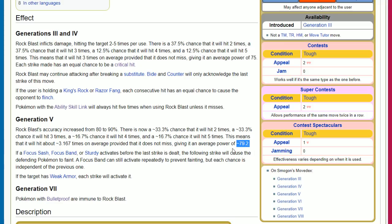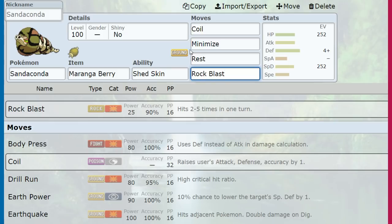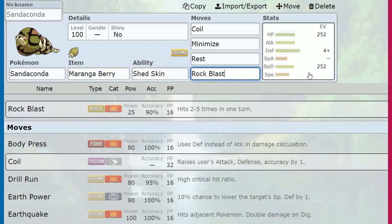Depending on how many Coils you have, you might also be in Focus Sash-shredding territory against frail Ice-types — like a Focus Sash Weavile, which Rock Blast will actually KO. And Coil boosts accuracy, so Rock Blast's accuracy issues don't even matter. So: Coil until you're safe, Minimize so the opponent's Special Attackers have even less to do. Unfortunately they can Dynamax, but if they've already used Dynamax, this moveset gets even better. At 3 Coils you Rest — you can wake up against a physical attacker and not care. Early wake-up is even better: turn that into a Minimize, Rest again, and GG until Rock Blast plus-6 ruins the opponent's day.